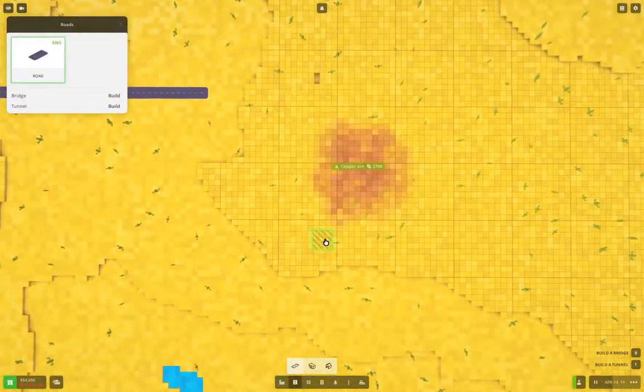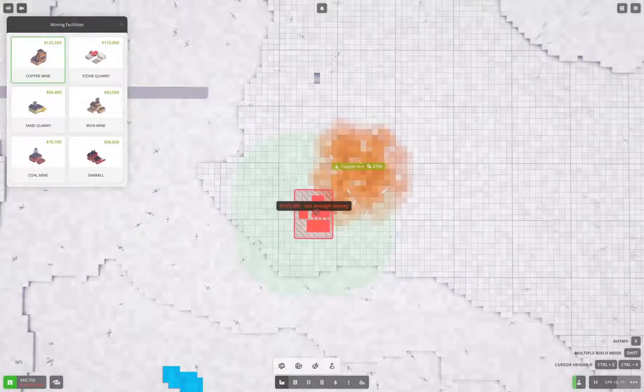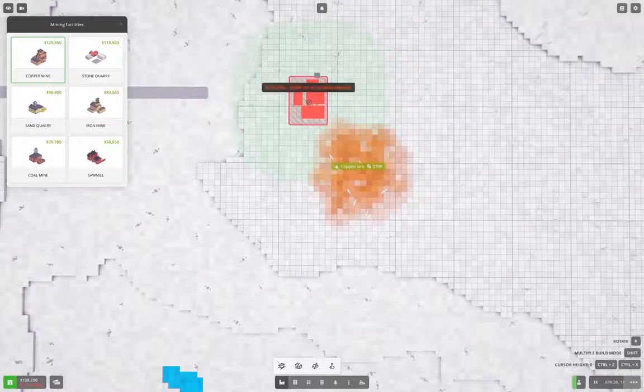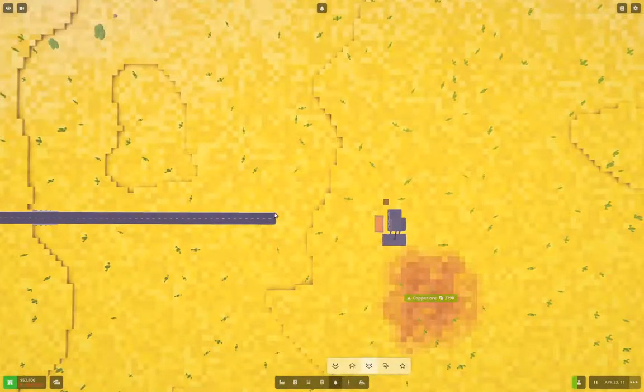We're going to need something resembling a copper mine. We don't have enough money — we need 125k for that. We're at about 225k now, okay yeah, so we can get it.